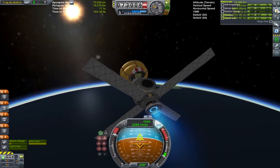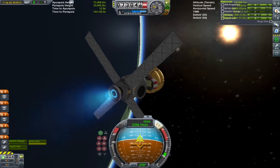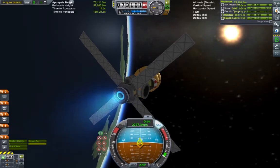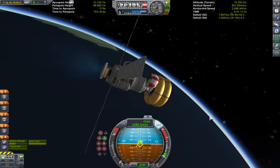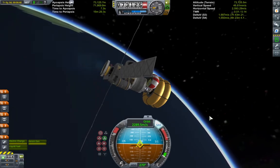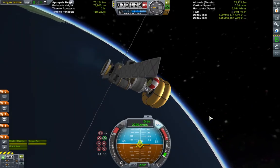There isn't much of a battery bank on this craft, and so using 100% throttle isn't possible, but this problem is negated by just slightly angling the craft's thrust downwards to make sure that we don't start descending back into the atmosphere. And with that, the craft is in orbit.